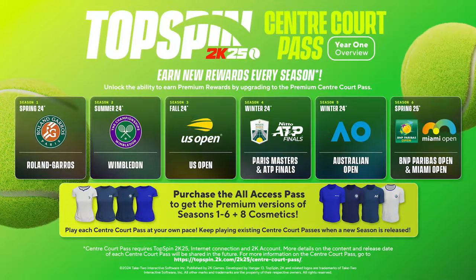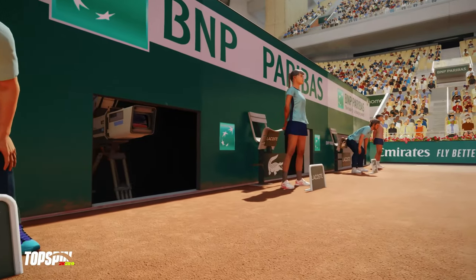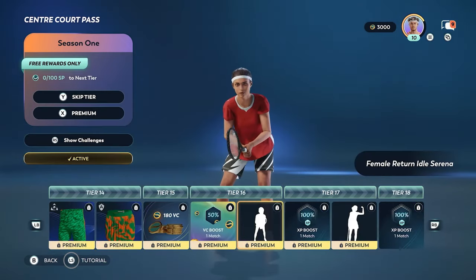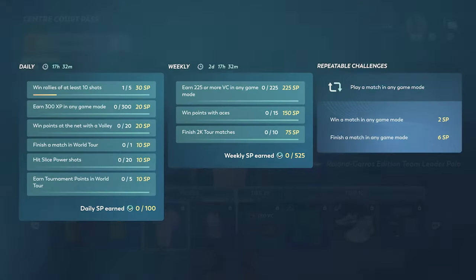It's become a big staple in the gaming world because it makes gaming studios money, and it gives players a reason to come back and play again and again to reach the max tier. In TopSpin, there will be six season passes, each themed around the four grand slam tournaments. Season one kicks off with Roland Garros, as it's the next big slam in the calendar. Each season will feature 50 tiers of rewards you can unlock by earning season points, and you earn SP by playing matches and completing daily and weekly challenges.